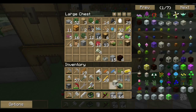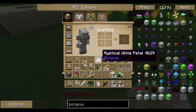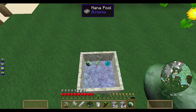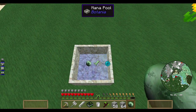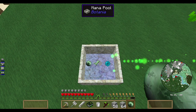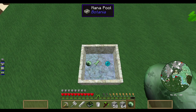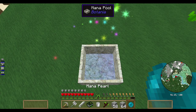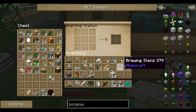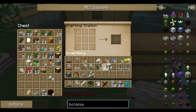Right now I need the Living Rock and my Ender Pearl. If I hold this over the Mana Pool, it tells me I'm going to convert my Ender Pearl to a Mana Pearl, and the check mark tells me I have enough Mana to do so. Now if I hit Q, I get back the Mana Pearl. That was my one and only Ender Pearl for right now, but I will sacrifice that to get my Leather.